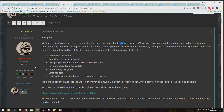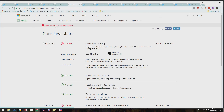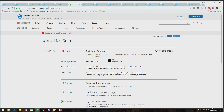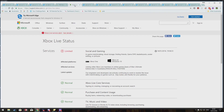So the loop is: launching the game, receiving the error message, accepting the notification to download the update, failing to download the update, relaunching the game, error appears again, relaunching, and it asks to download the update again. About 21 hours ago, it looks like Wildcard were intent on trying to blame it on Xbox Live. As you can see, there are still some issues with Xbox Live — social and gaming — that are problems. So maybe it is down to them, we just don't know. But the fact that they're still asking for info only an hour ago suggests it's not just Xbox Live's problem — it is in fact something Wildcard have done.